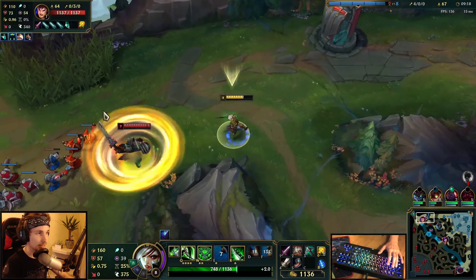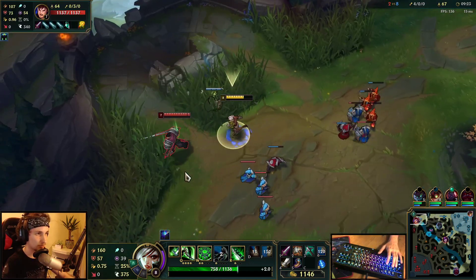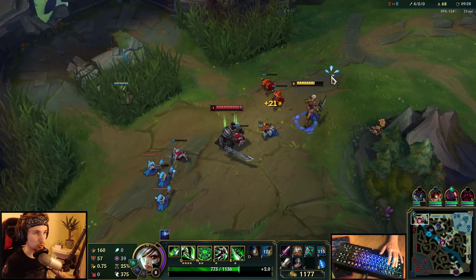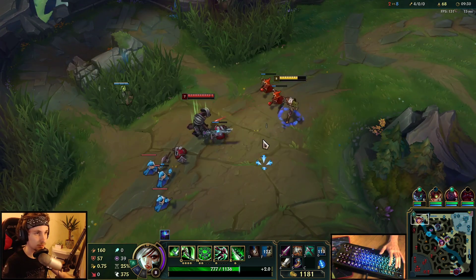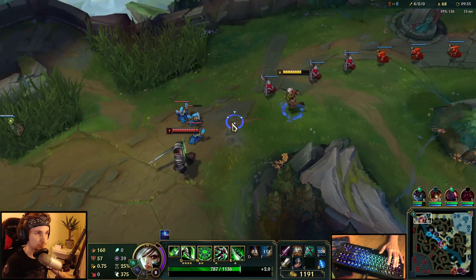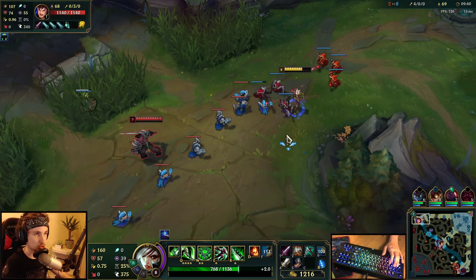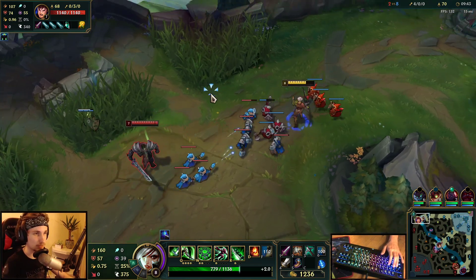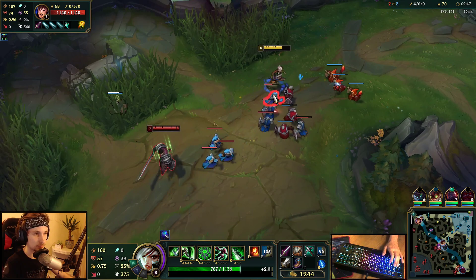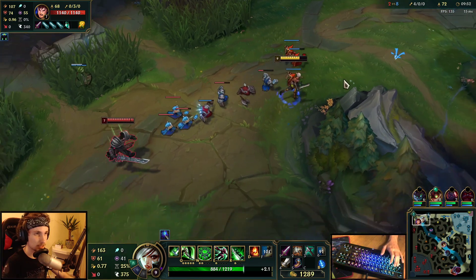I can fight him now — his E is going down right now, which means I can go for the all-in. As soon as Garen's Q is going to run out, you want to look for an all-in. That's my opportunity. He's using his E a lot to trade, but whenever he tries to engage with the E, that's my opportunity to go for the all-in. He's not able to fight me right now.